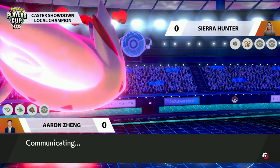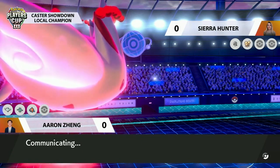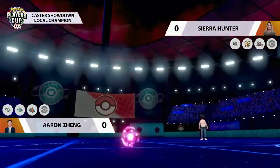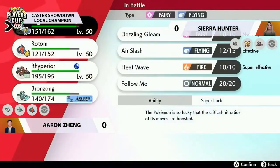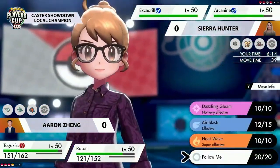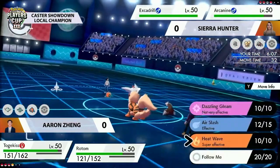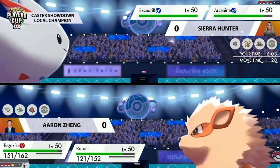Hydro Pump is going to deal a decent chunk of damage to the Arcanine on the opposing side. If Sierra has brought physical attackers like Tyranitar and Excadrill, the Will-o-wisp is definitely a threat she needs to watch out for, especially now she's brought Excadrill — predominantly relying on that physical attack. The one thing you've got to say for Aaron is that if he wants Trick Room later, he's gotten rid of the main threat to that mode in Amoonguss.